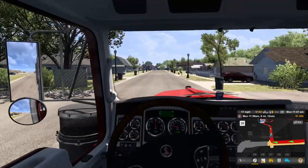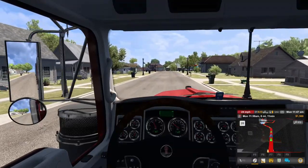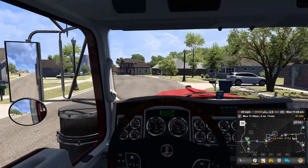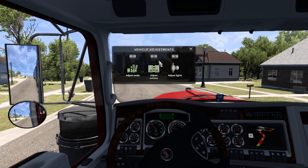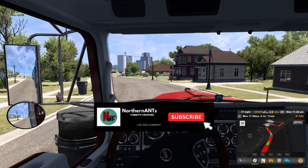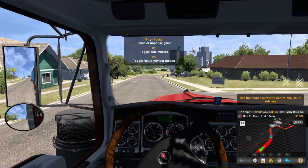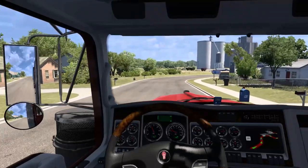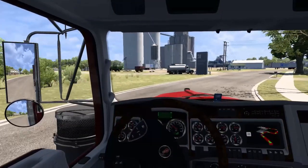It looked like I was going to be cutting pretty close to that car. I've got to try to figure out how to get rid of that big GPS overlay — I don't want it up there. F3 — let's get rid of it. I've got the one in the dash. I want it as realistic as possible.